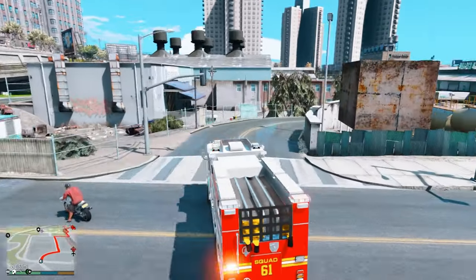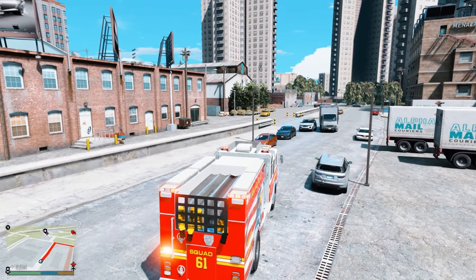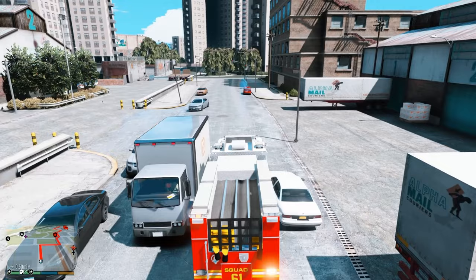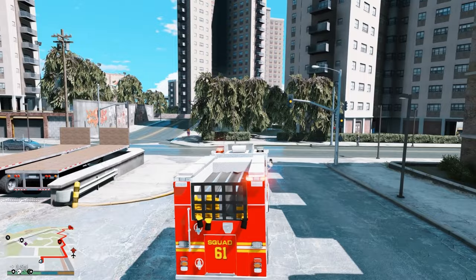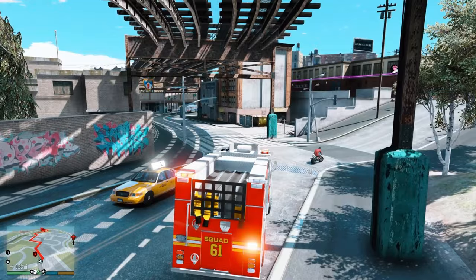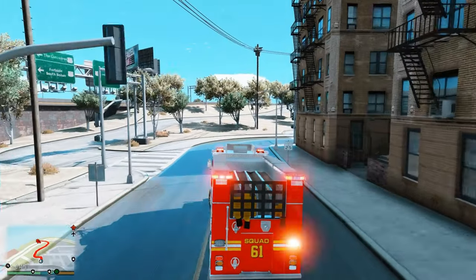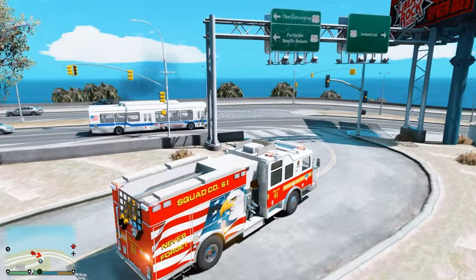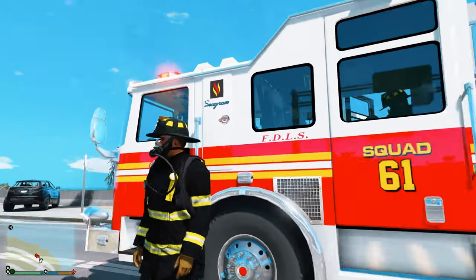This place is like a maze. Move out the way, coming through — coming through a little hot. We're back at our firehouse. Okay, looks like this call is going to be on the highway. I see smoke — is it on fire? Squad 61 is going to be 1084.